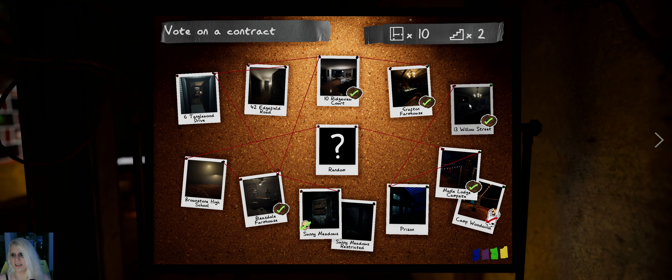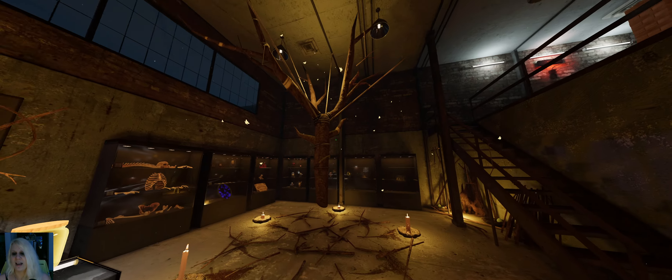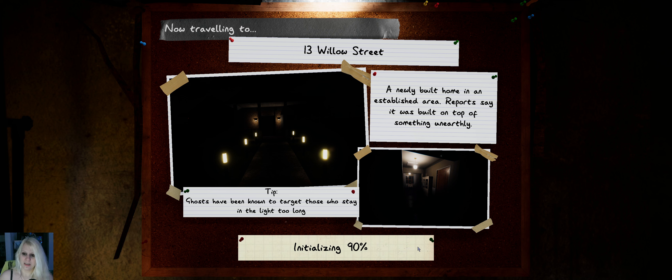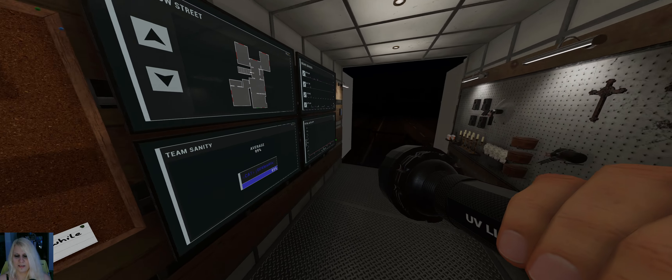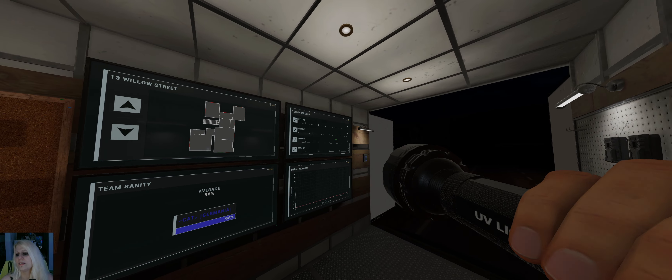The next map would be Willow Street. As you can see we've done Ridgeview and Grafton and you'd see two candles being lit. You can do it on any difficulty — friendly ghosts, whatever you want. On my first playthrough I played it with zero evidence, my usual setup, but if you want to do it the fast way you can do it like this. I think that one was in the basement.